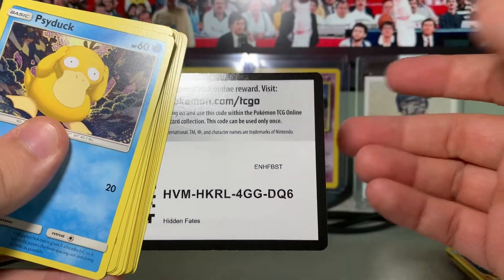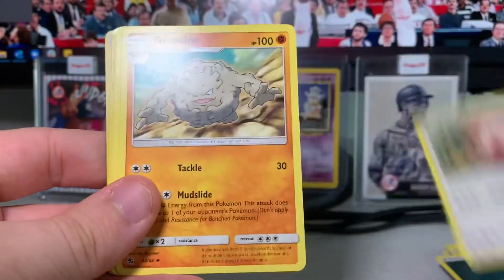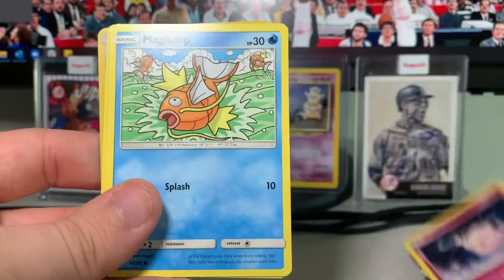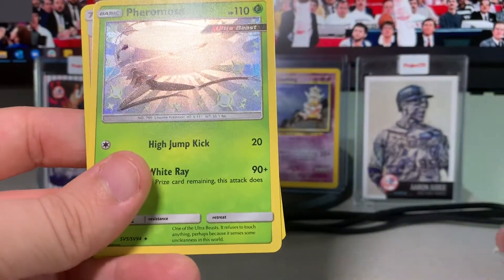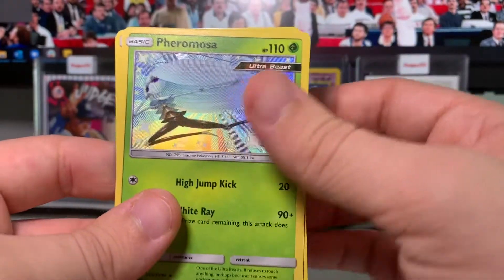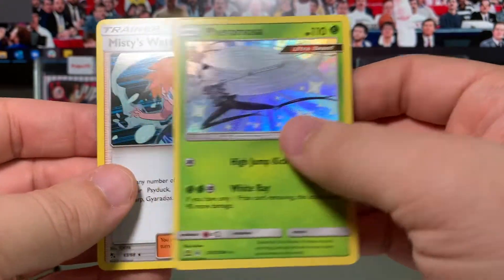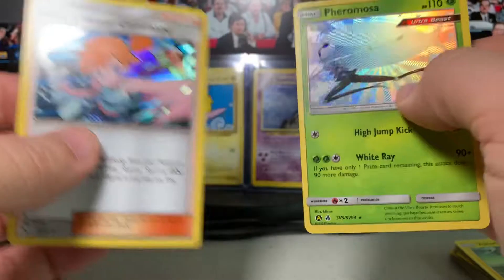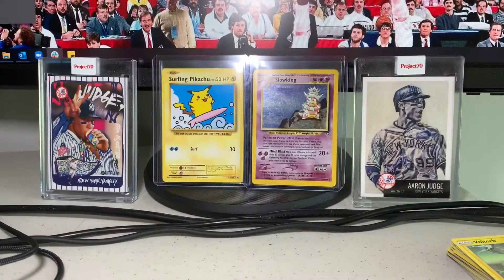Last pack — let's hope for some last-pack magic. Darkness Energy, Chansey, Graveler, Farfetch'd, Psyduck, Clefairy, Magikarp, Ekans, Voltorb — oh wow, we got a baby shiny Pheromosa and a holo Misty's Water Command! I was like, where is it? There it is. So wow, that's really nice too — what a tin!